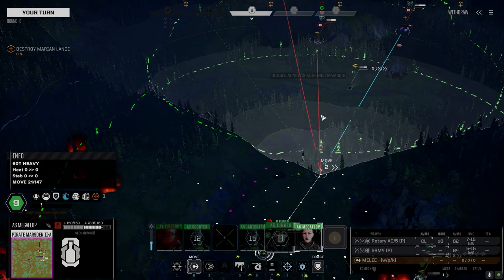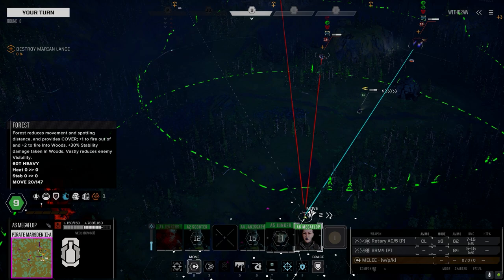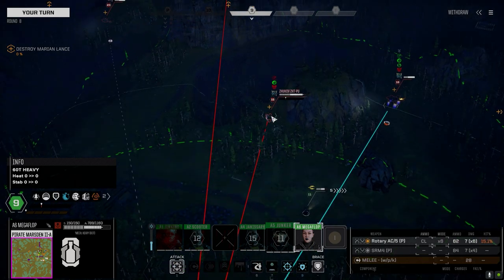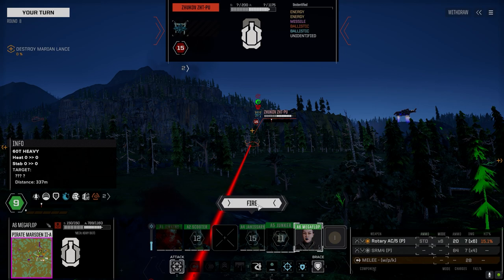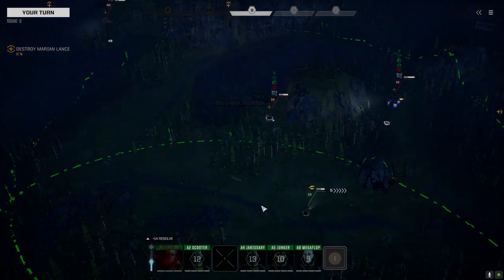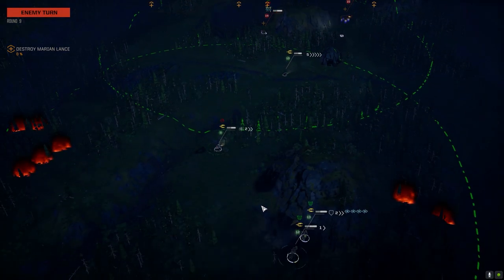Let's follow up with a strike from you. It's not the best chance to hit — I'm going to move into the trees though. It'll reduce my chance to hit, but it'll also up my armor a little bit. At least they've been hitting the sides. Once we get a little closer it might be more dangerous for them.